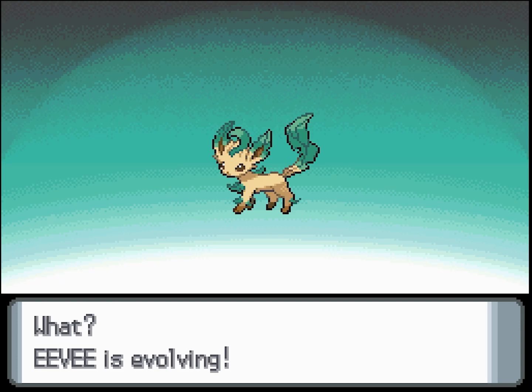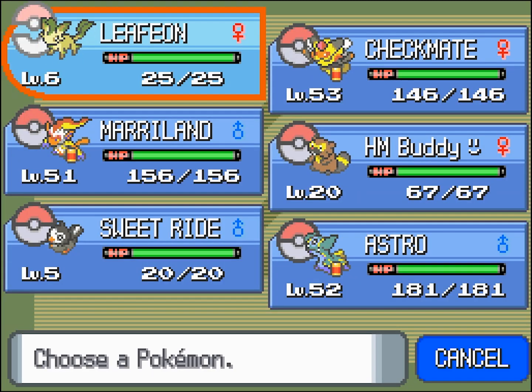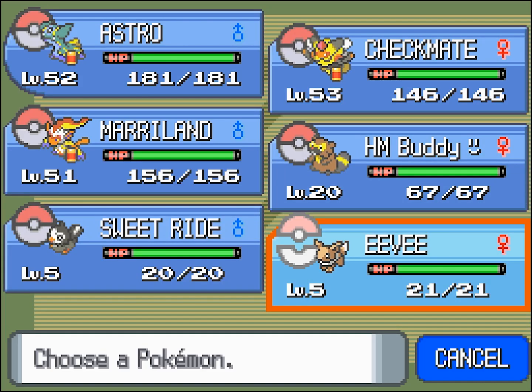And we get to see one of the new Eeveelutions — Leafeon! I don't like what they did with the name personally. Way too similar to its Japanese name. Not too bad though. And last but not least, we have Glaceon, the new ice-type evolution of Eevee.